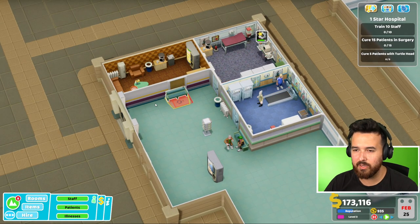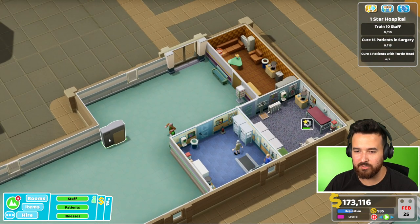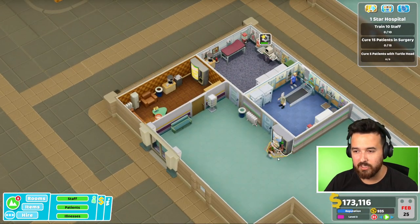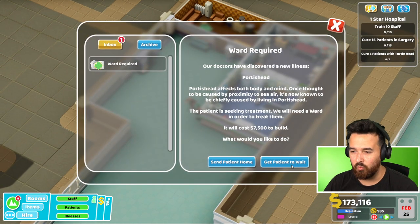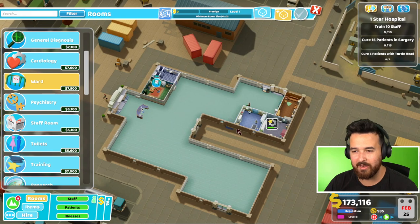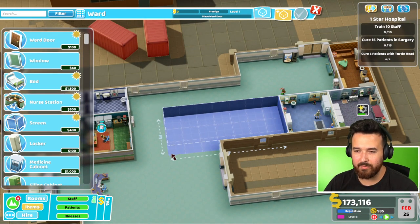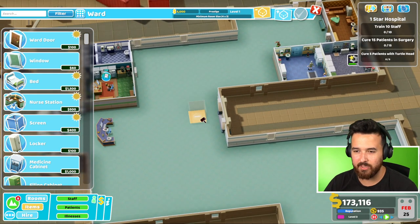Then this bench would have to go about here, and this leaflet stand might fit here. That's a pretty good use of that space. That also leaves this open for a 4x3 room, which is actually pretty good. For now, I'll put the snack machine there. We also need a ward - let's build a ward which has to be 4x3. I guess we could fit a 4x3 here and a 3x3 room there. So it's actually not bad sizing for once, which is unusual for this game.